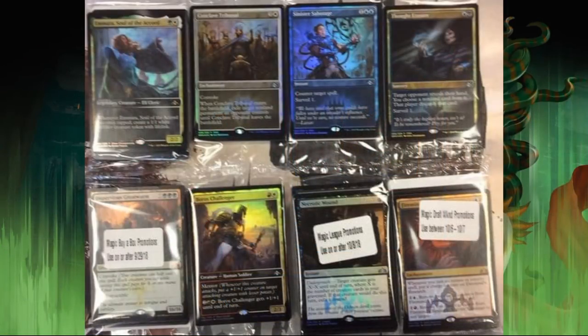A few hours before the panel started, this photo got leaked out, and it looks like the stores are already getting their promo cards — that's what you're looking at here. The one in the bottom left-hand corner we have already seen; that's the Buy-a-Box promo, so we won't talk about that today. The one in the bottom right-hand corner I can almost make out, but not enough to feel comfortable discussing it, so I'm going to put that one on the back burner.